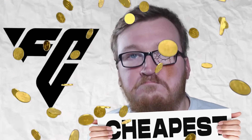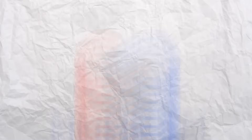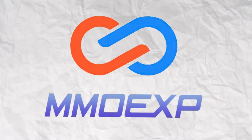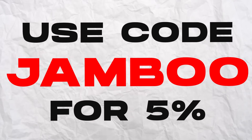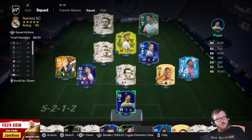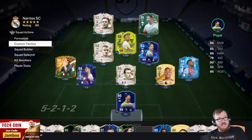If you want the cheapest FC24 coins to get ahead of the competition, check out MMO Exp by clicking the link down below and use code Jamboo for five percent off.